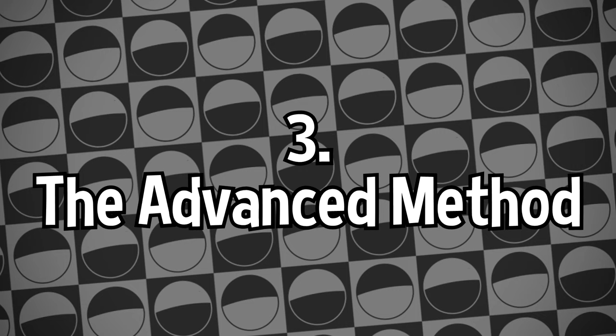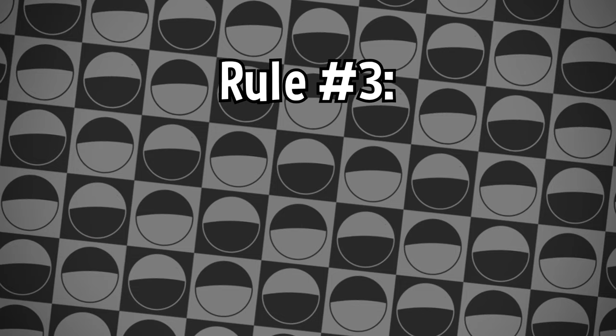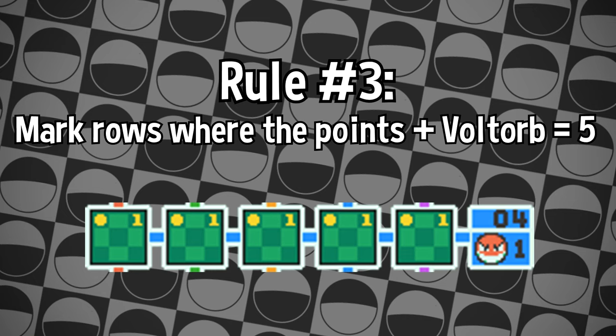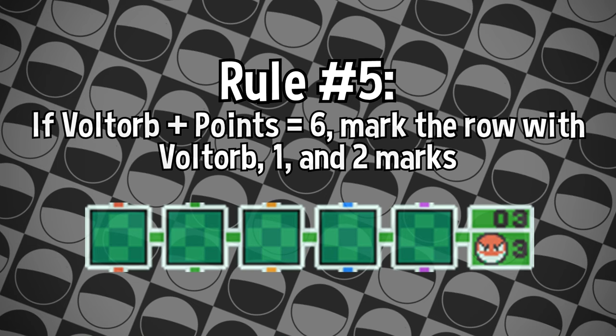For the advanced method, we're going to be using all of the rules without skipping any of them — again pulling from DragonflyCave.com's methods. Rule number 1: flip over all the rows with 0 Voltorbs. Rule number 2: mark all rows with 5 Voltorbs with the Voltorb mark. Rule number 3: mark all rows where the point value and Voltorb count add up to 5 — mark these with both the Voltorb mark and the 1 mark, since these are the only two possibilities. Rule number 4: if a row has 4 Voltorbs, mark all the squares as Voltorb and the number in the point box, as any other number is impossible.